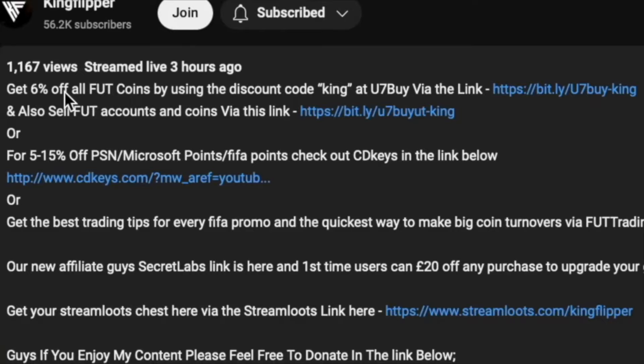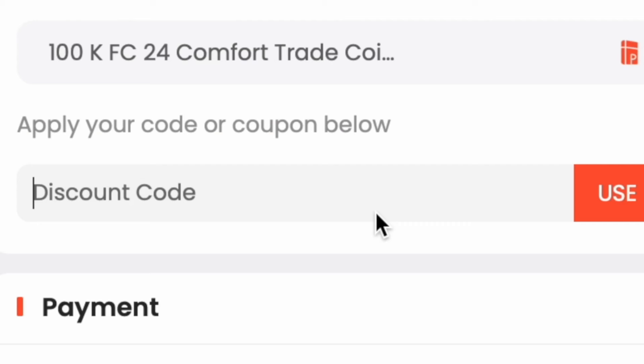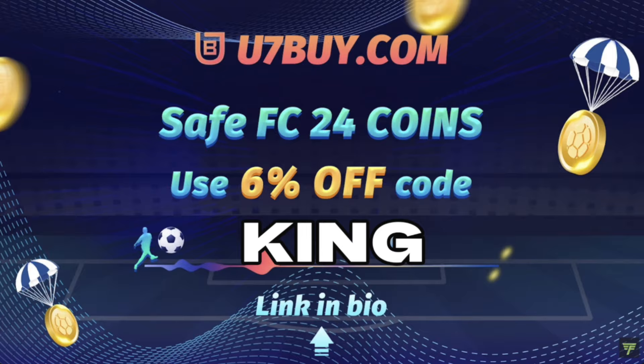You bored of having this stuff? Make it a beast team, with obviously getting yourself on the description below. Get yourself to use 7x, get yourself some cheap reliable coins and don't forget to use King with a cheeky 6% off. Let's get into the video.